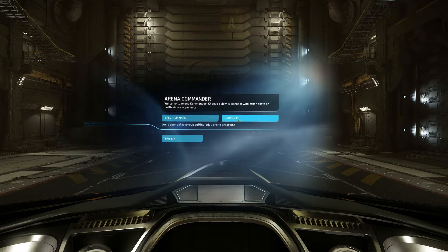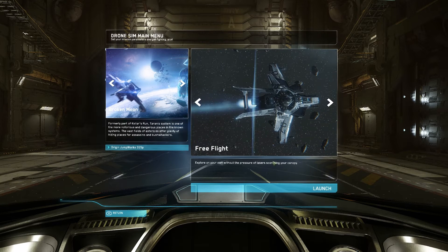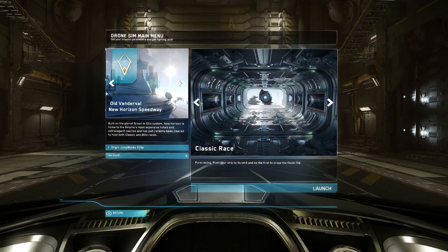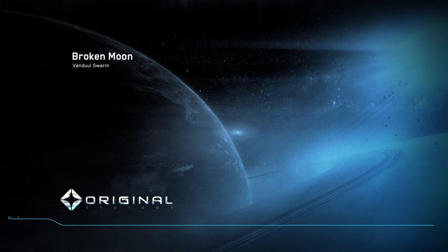Thousands of potential friends — or let's just do with the drones for now. Free flight — we can just fly around and explore on your own without the pressure of lasers scorching your canopy. Vanduul Swarm — okay, here we have to hold off a Vanduul Swarm. Classic Race. And free flight. So those are the three options. I guess we'll go for the Vanduul Swarm and see what that is. I'm switching to my gamepad now.